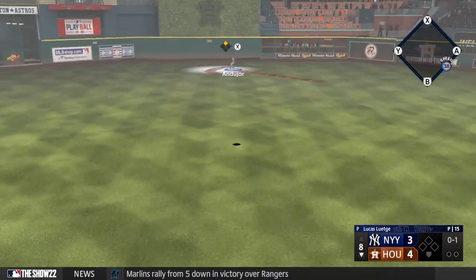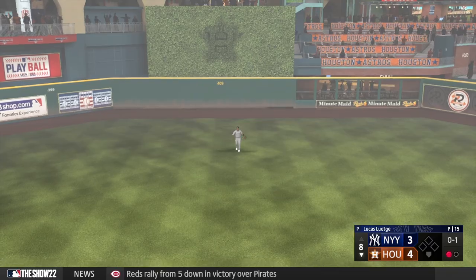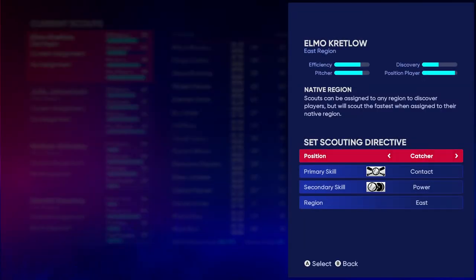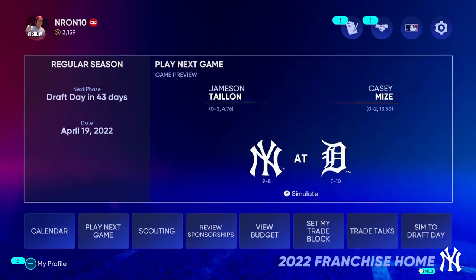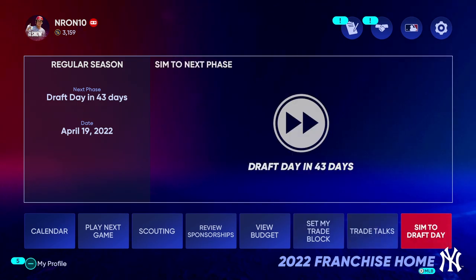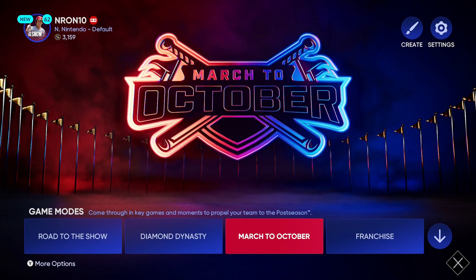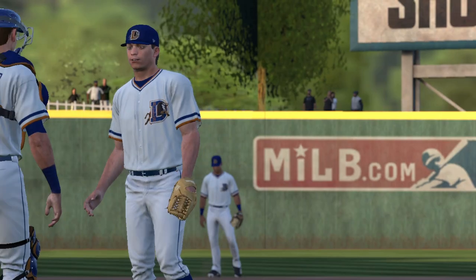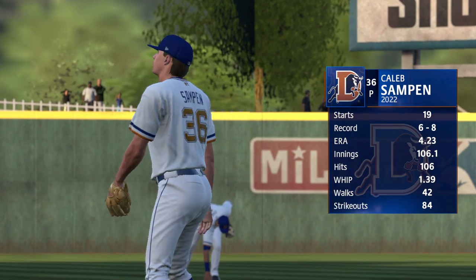Hitting and pitching having such flexibility plays well into the seemingly endless options for modes. Your usual sports assortment is present, including Free Play Exhibition and the more in-depth Franchise Mode, where you pick a team and play through seasons, building up your roster through player development across the major and minor leagues. A streamlined take on Franchise Mode called March to October further refines the sports game staple, taking you through highlights of a season from March to October.